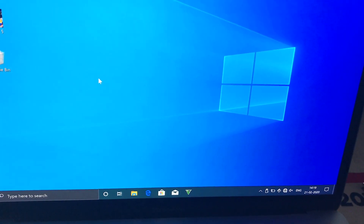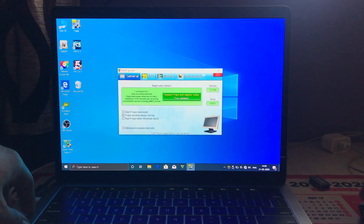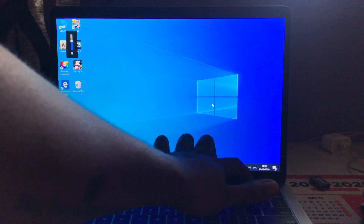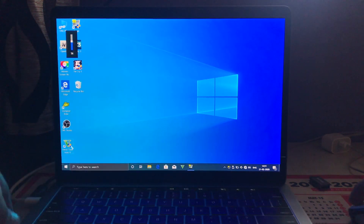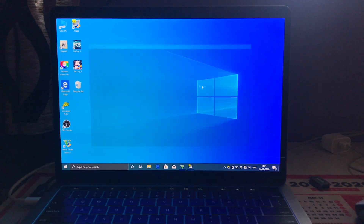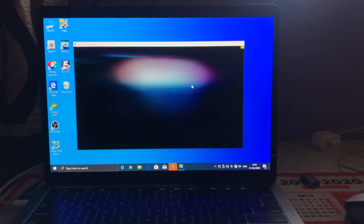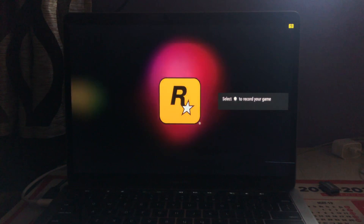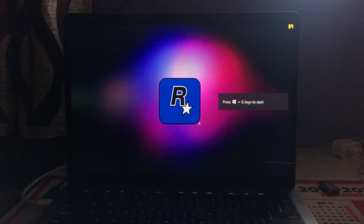Let's start the gameplay. I'll launch the FPS overlay so I can see the frames per second live. The touchpad and everything is working properly. Let's start GTA 5 — there we go. Just tap Alt+Enter to go fullscreen and Rockstar Games loads up.